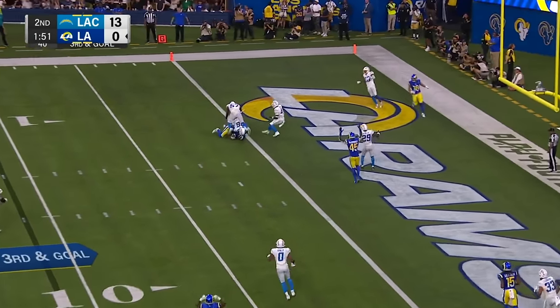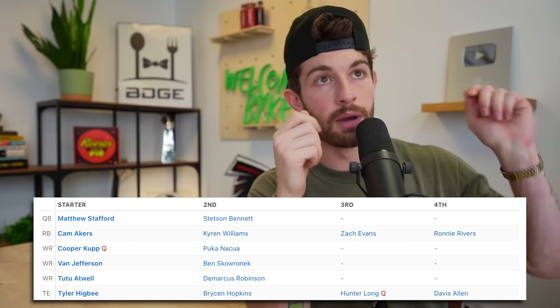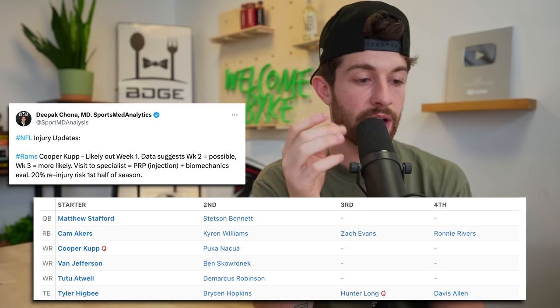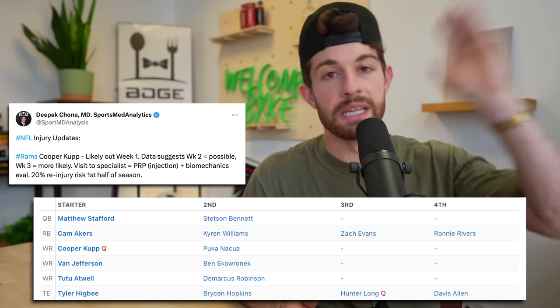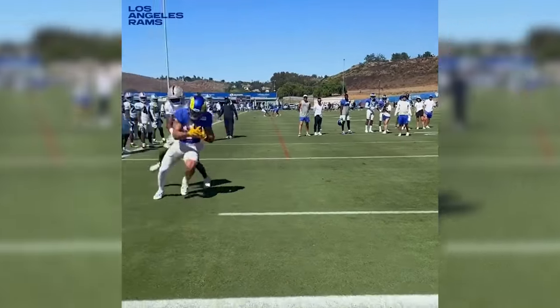Number two: Puka Nakua, wide receiver out of BYU, a rookie on the Los Angeles Rams. The Rams right now have about nothing at receiver. Cooper Kupp has a hamstring injury — maybe he's out week one, maybe he gets put on the PUP list, maybe he's out four or five weeks. Puka is like the role-for-role replacement for him. Van Jefferson is just a downfield guy — two or three deep passes a game. Tutu Atwell is tiny. Puka is the only real possession receiver they have on the roster. He produced in college, and I think he can back himself into a bunch of targets with Cooper Kupp out and then take over the number two role when Kupp returns. Puka needs to be on the back of every one of your rosters.